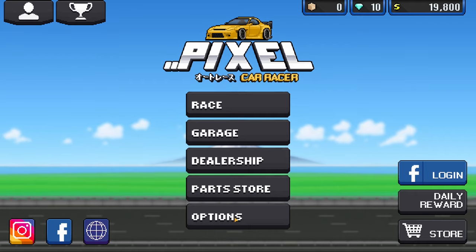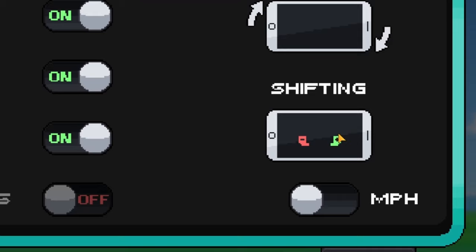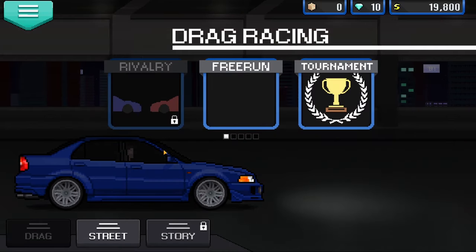For some optimisation, if you want your game to run a lot smoother, turn off high graphics. And you definitely want your shifting to be the other way around — so the upshift on your left side if you're on mobile. It just makes it a lot easier to shift.